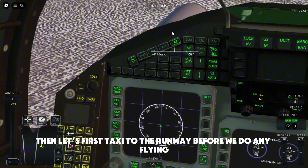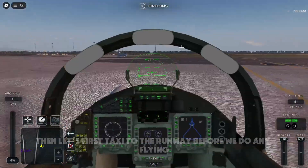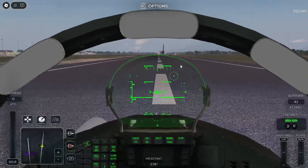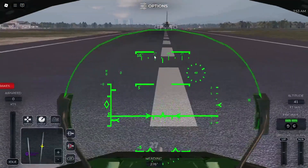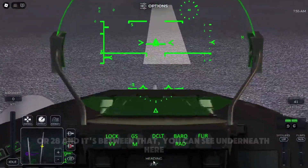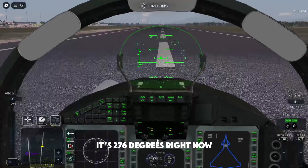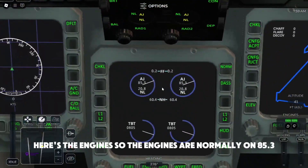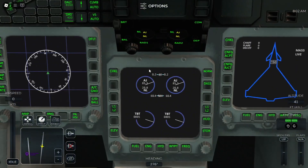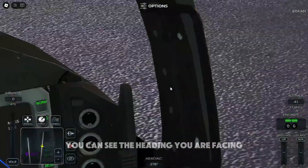Let's first taxi the runway before we do any flying. This is your heading display — it's showing 2.76 degrees. Here are the engines: they're normally reading around 8.5.3. And here's the compass so you can see what heading you're facing.